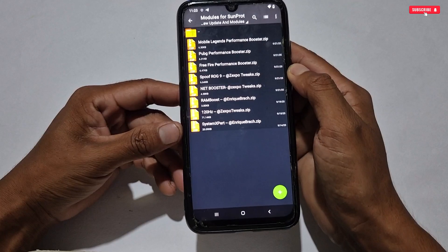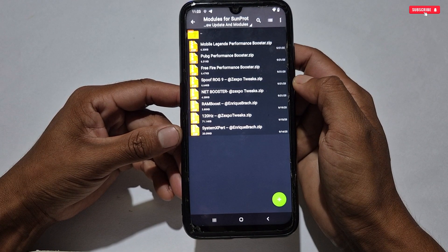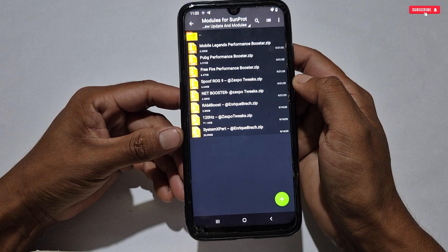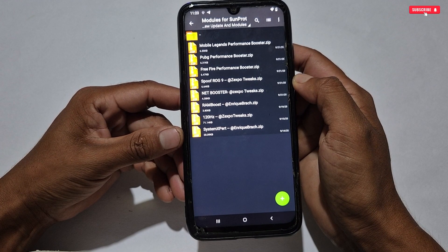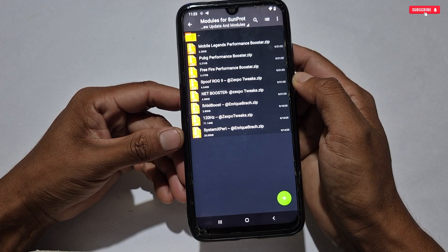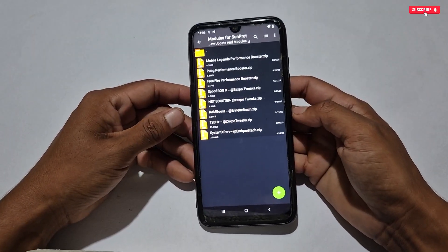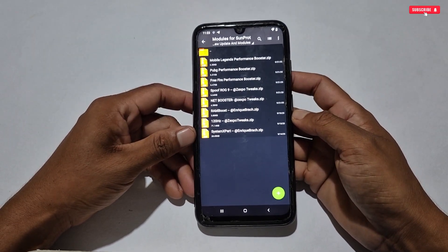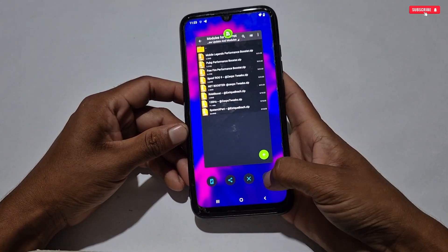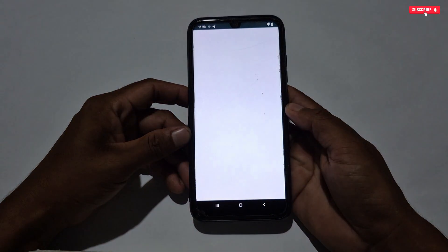Let me show you what modules have been provided in this new update. Right now, eight modules are provided: Mobile Legends Performance Booster, PUBG and BGMI Performance Booster, Free Fire Performance Booster, ROG9 Spoofing, Net Booster, RAM Boost, 120Hz, and System Expert modules. Inside the app, pre-loaded modules are also added, and more modules will be provided — simply join my WhatsApp channel to stay updated.